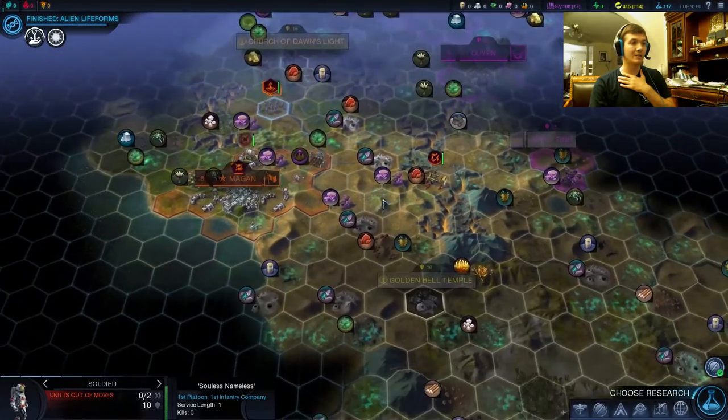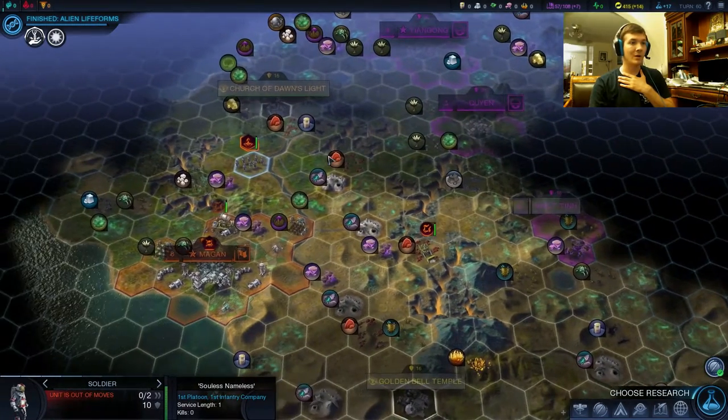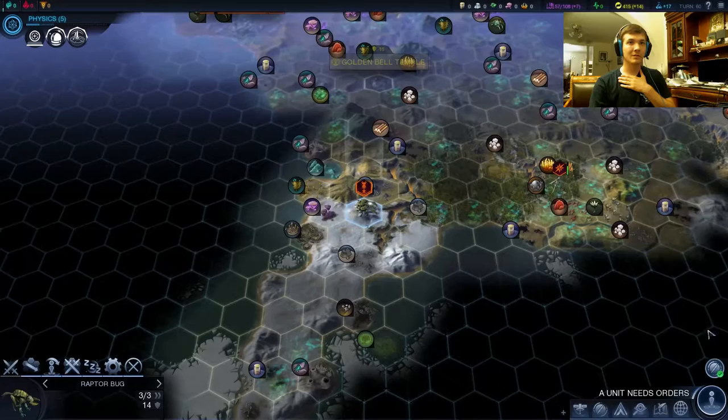Either down here to take out the Golden Bell Temple and the Aliens, north the Church of Dawn's Light, east the Pan-Asian Cooperative. So it might actually be wise to grab physics early, or we could just go computing. We will hit Affinity 1 soon enough with the completion of the Alien Preserve anyways, so I guess it's fine not to go Bio. Let's just go physics.